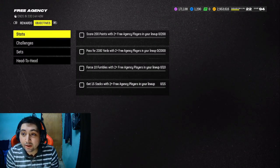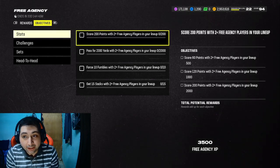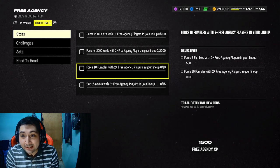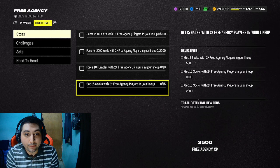Score 200 points with two Free Agency cards in your lineup — pretty easy. Pass for 2,000 yards — pretty easy. Force 10 fumbles — pretty easy. Get 15 sacks — they're all really easy.